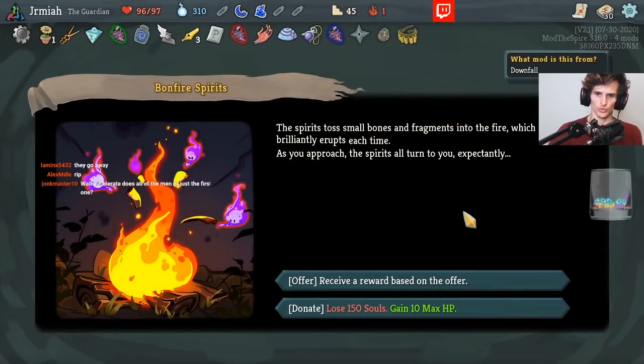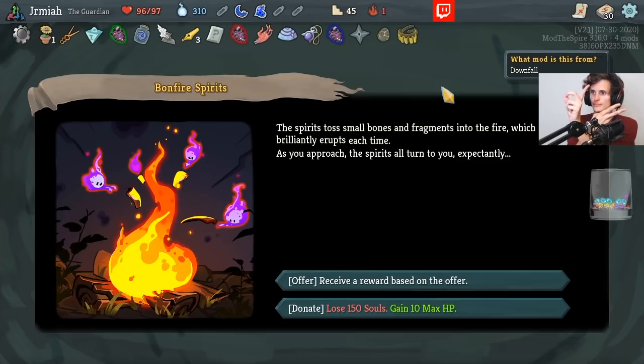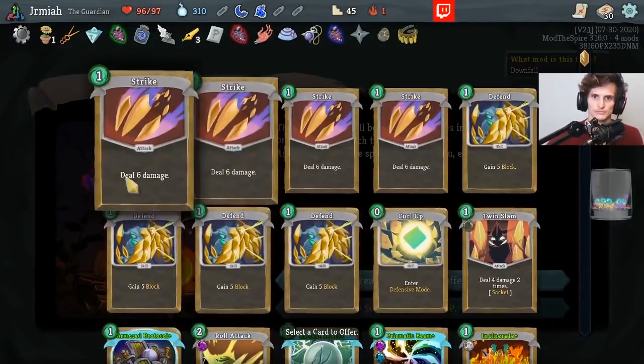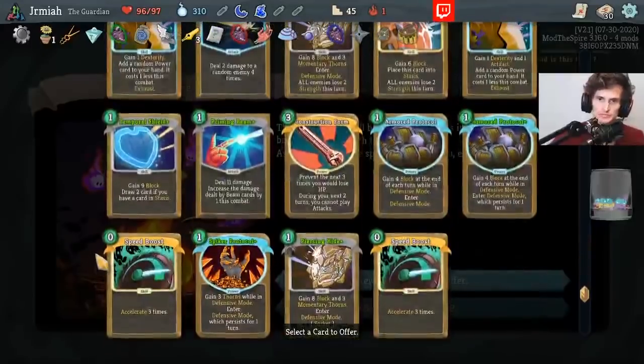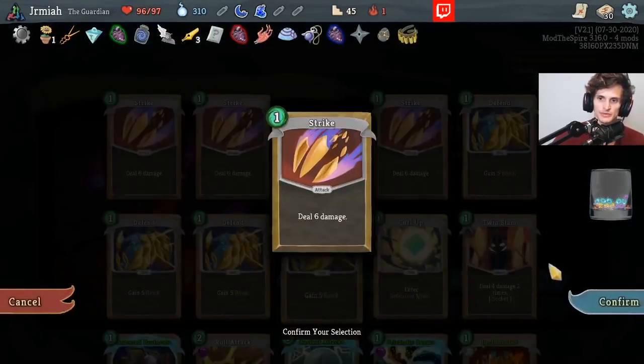I can gain max HP, or I can get rid of a card. It does all of them — so if you have multiple cards in stasis, for instance if it's two and one in stasis, as it mirrors, one, two, three — you get the gist. I guess we get rid of these strikes at this point. I can get rid of Construction Form and get max HP as well. I kind of like Construction Form, so let's get rid of the strike.